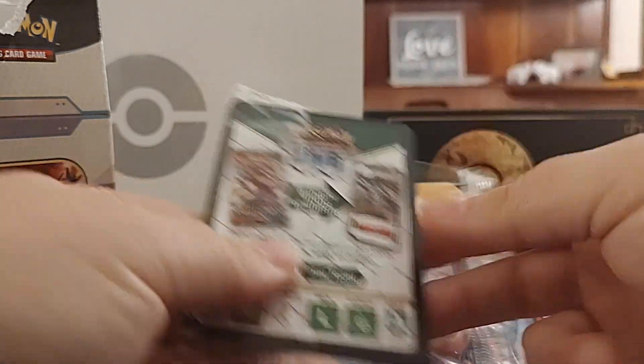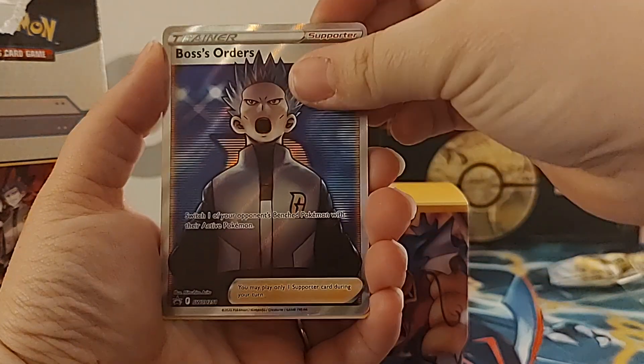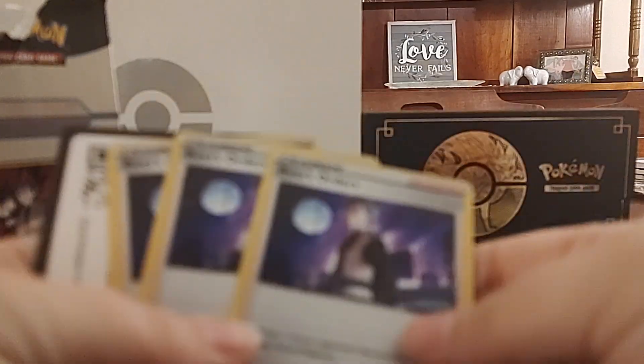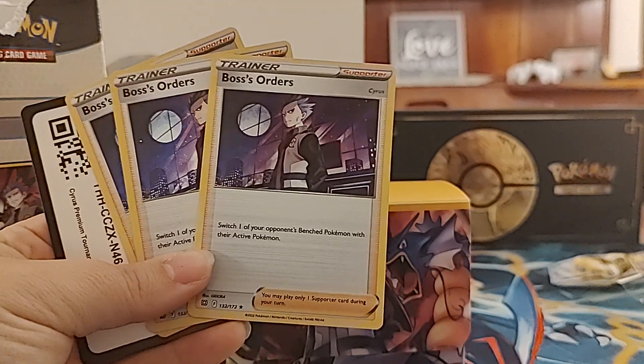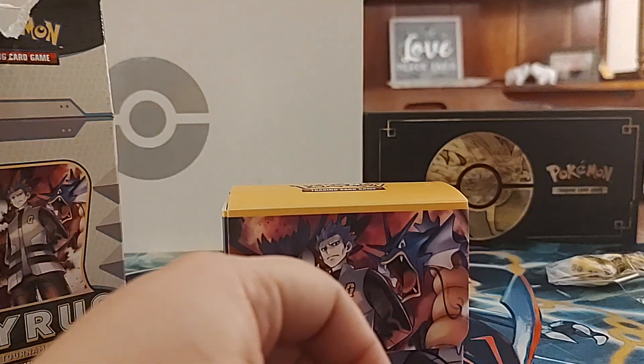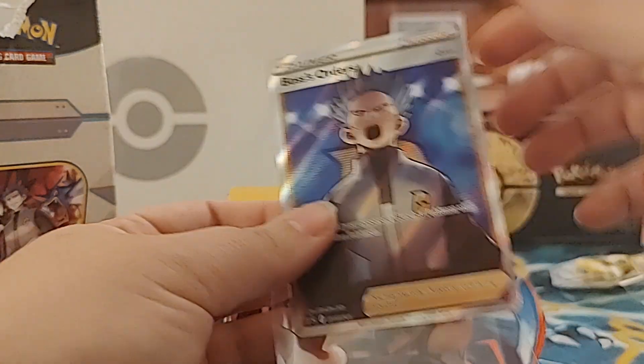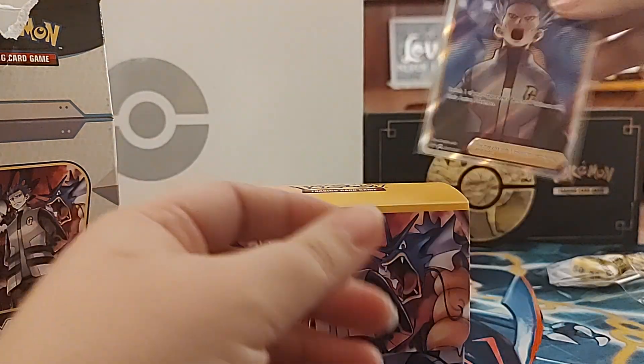Let's see what else we got in here - here are the promos. Let's go ahead and open these up so I can show them to you. I am going to be putting that Full Art Boss's Orders as the last Full Art Boss's Orders in my deck for next weekend at Fort Wayne. And then the other ones are three of these guys. I can't tell if these are Galaxy Hollows or not - I believe they are. There's that Full Art again. I'm going to put him in a sleeve for now and he can hang out at the back.